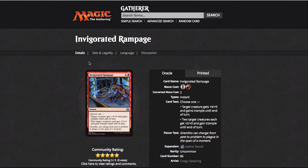Invigorated Rampage is, in my opinion, a really good card. The fact that you could give two creatures plus zero plus two and trample at instant speed is a lot better than Titan Strength that's been in Standard. That's a one-mana plus two plus one — I think it's like a prowess trigger on the card. This card is good because it gives two creatures trample, and I think that can be super important, especially on turn five when you need just that three or four points of damage to get through and blow them out.